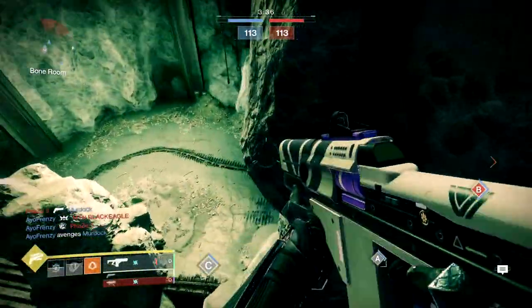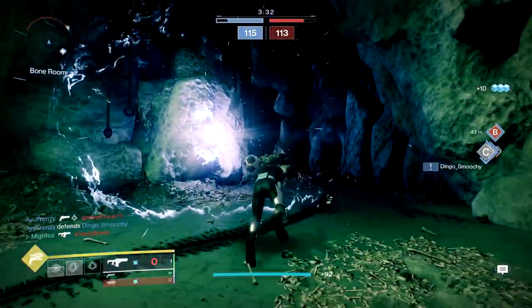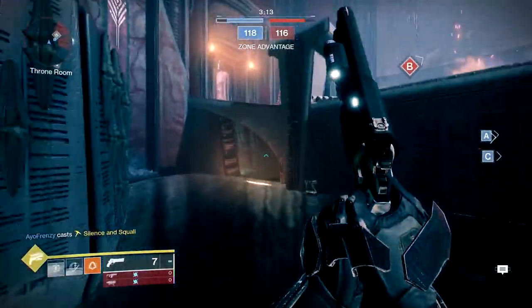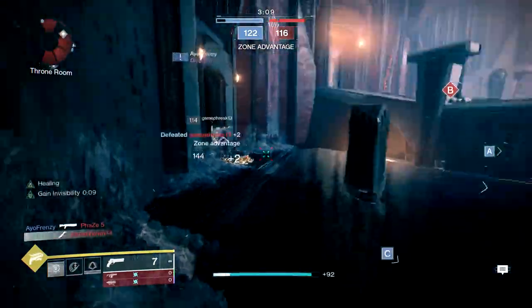In this video I'm going to highlight an assassin build for hunters that features bottom tree Gunslinger and the exotic Assassin's Cowl. The intrinsic perk, Vanishing Executes, reads: powered melee final blows grant invisibility and restore a portion of health and shields. This means any knife kill will give you the freedom to roam around the map and take your time lining up the second kill.